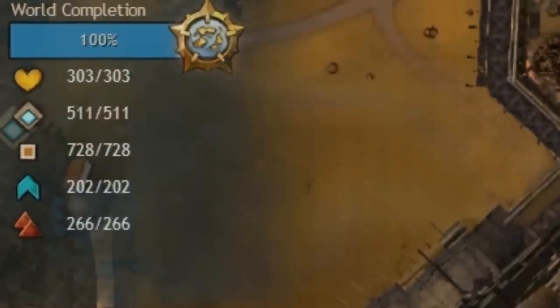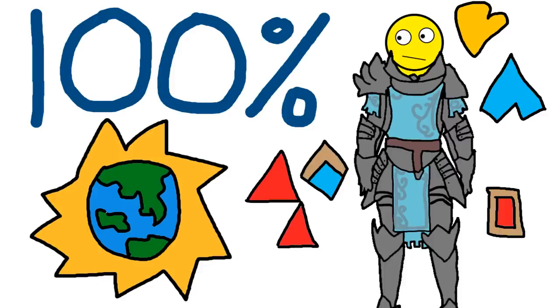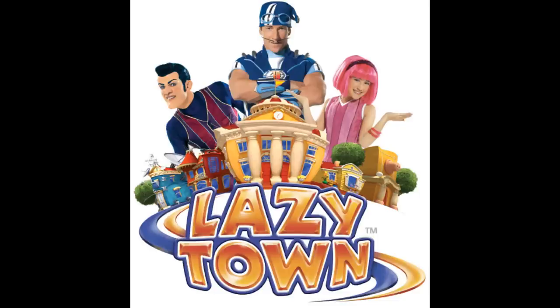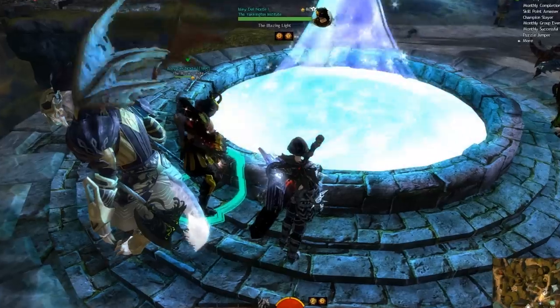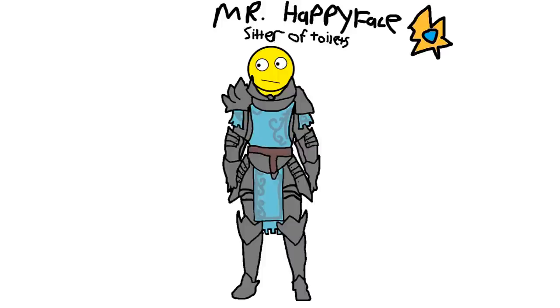Getting 100% world completion means you do this for every single map in the game, including towns and World vs. World. So why would somebody want to do this? Well, when you do this, you get a cool little gold star next to your character name that everyone can see.